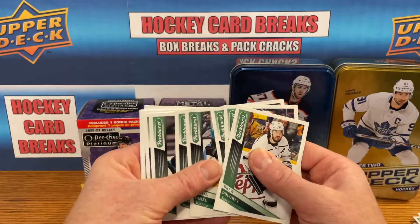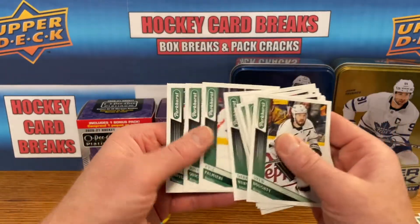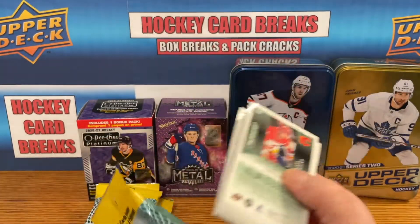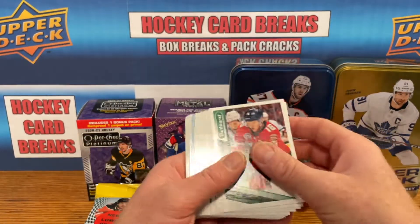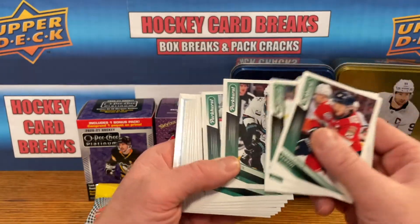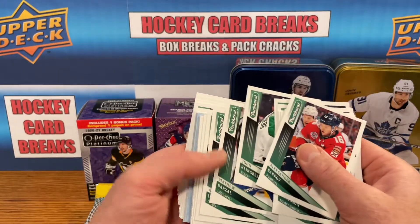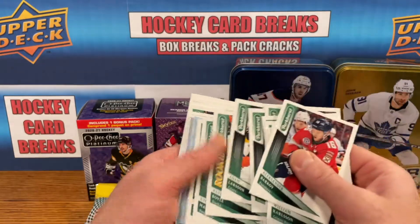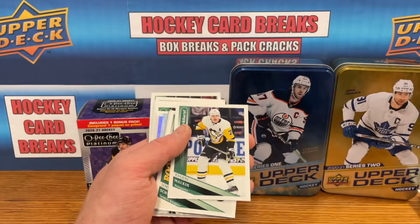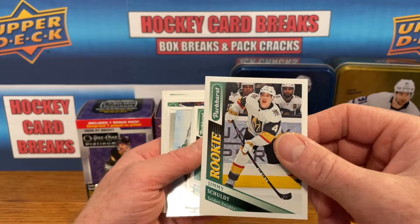The rest should be base here. Pulled the Hughes — that's great, that's an awesome rookie to pull. Hoping to get a card here. We got a Kevin Boyle rookie there, and we got a Jimmy Schulte rookie for the Golden Knights.